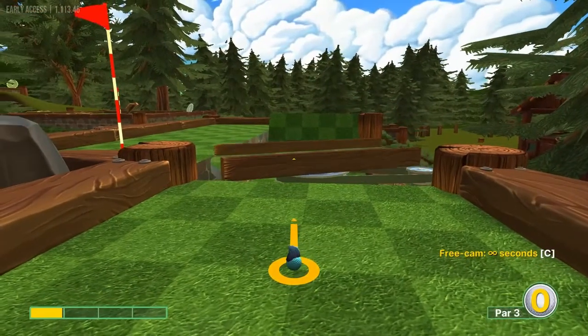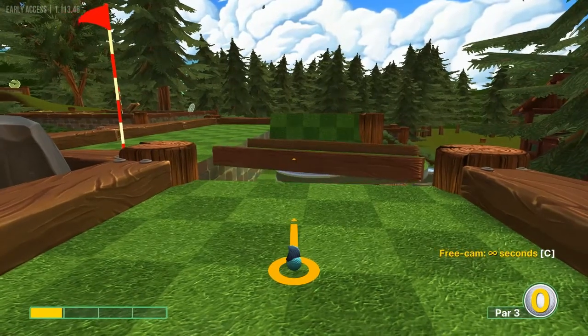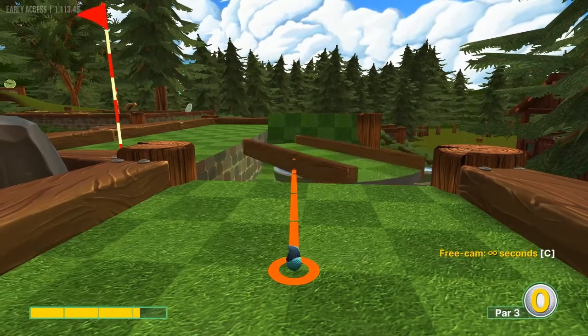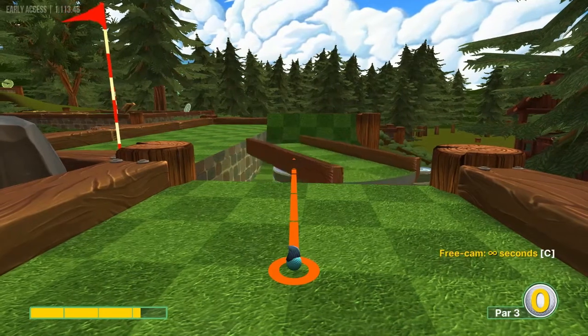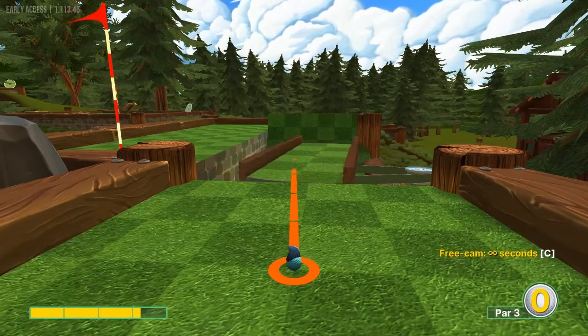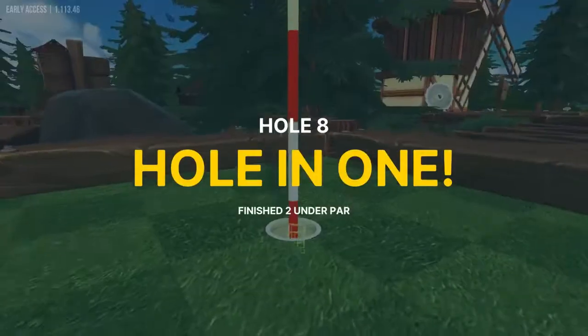Number eight, look at the second row from the top on that ramp — the first light square. Going right at the center of that light square at about 3.2 power, whenever you can actually hit it, for a hole-in-one.